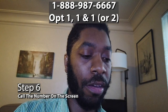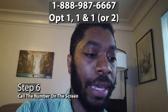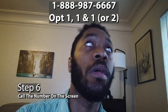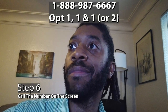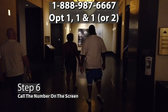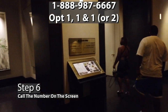Step six: call in to combine your bookings. You'll need to call the special number presented on the screen for the booking, then follow the prompts to reach an agent. Once you get an agent, tell them that you want to combine your reservations. They'll confirm your personal information and the reservation number before notating the account.